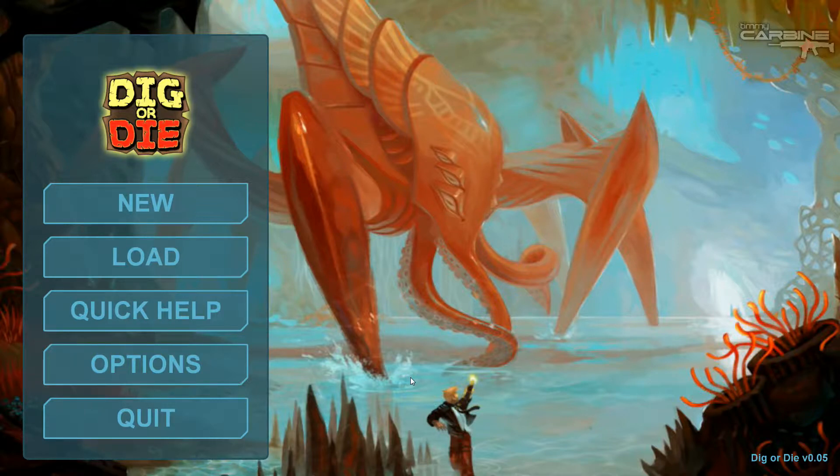The game features a day-night cycle where hordes of aliens will attack you at night, and it also features a water cycle where rain uses physics to form lakes and underground rivers. The physics also affect structures, so we have to build carefully. It's currently in development and in early access on Steam. Links will be in the description.